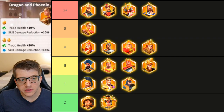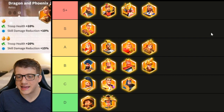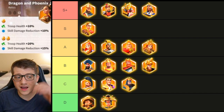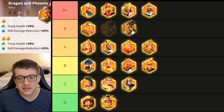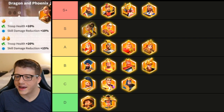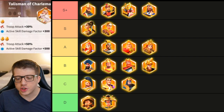Mulan now has 20 universal troop health and 15 skill damage taken reduction — surprisingly good. Twenty universal health is what Mehmed used to have and people were already praising that. Mulan does bring a lot to the open field — we already use her in combos like Archivus-Cyrus — and now with 10 more health for 20 total and 15 skill damage taken reduction, she's noticeably tankier. This is a really good relic, probably better than Caesar's, though maybe not quite S+ tier. Good relic overall.